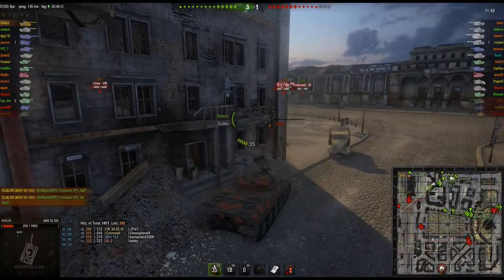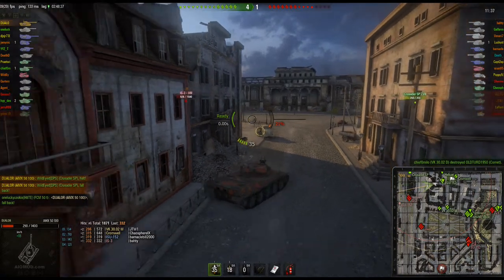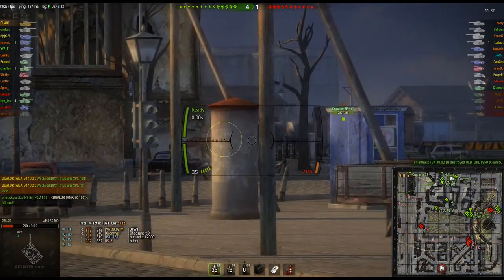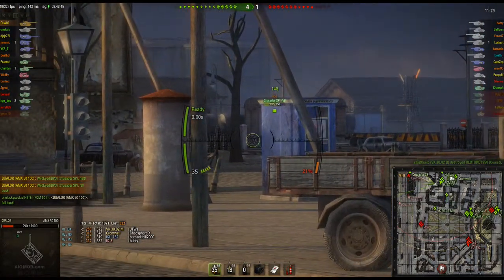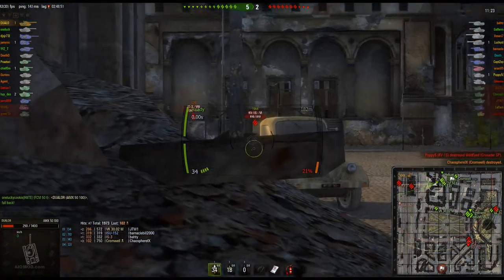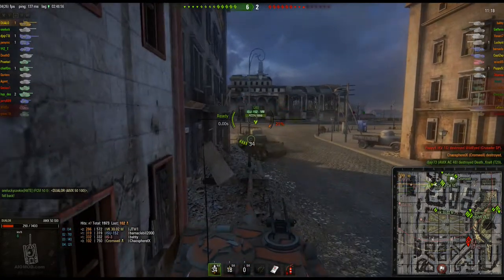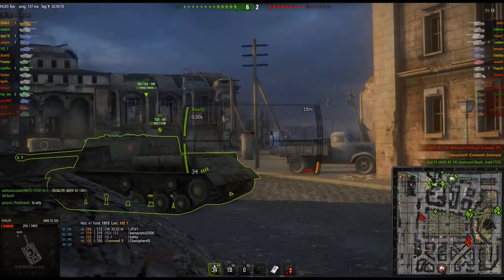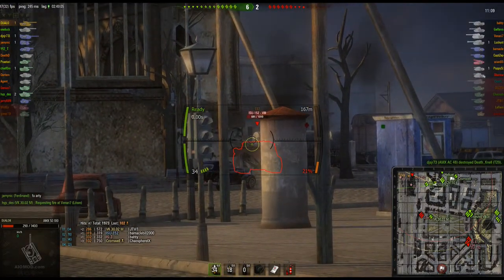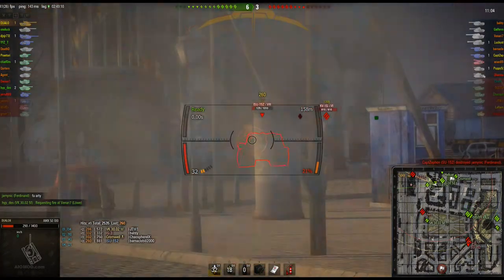The only thing on the enemy team that wouldn't be able to one-shot him is the Cromwell — everything else can do enough damage to kill him in one shot. He's trying to find a suitable position to defend from. He knows the Cromwell's going after the Crusader, so he set up an ambush and used the Crusader as bait. He probably didn't want the Crusader to die, but sometimes the bait dies — that's what happens in a trap. Nice shot! No possible way the ISU can shoot back at him because of the stuff in the way.